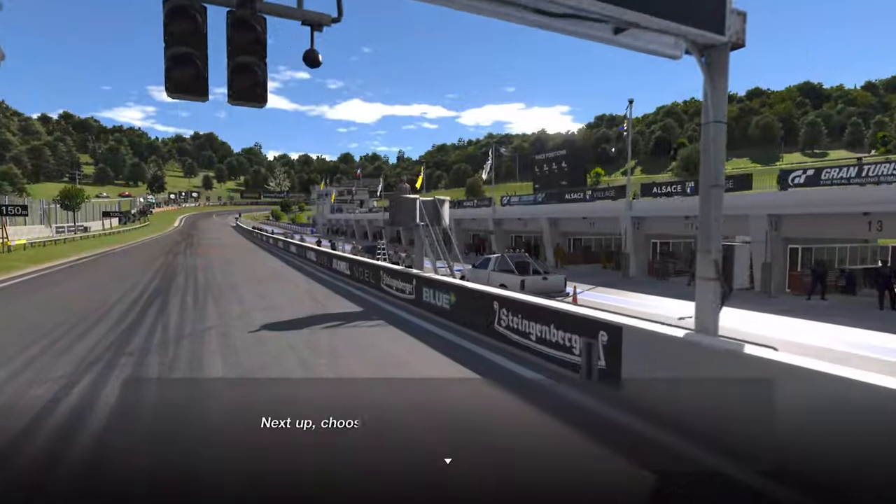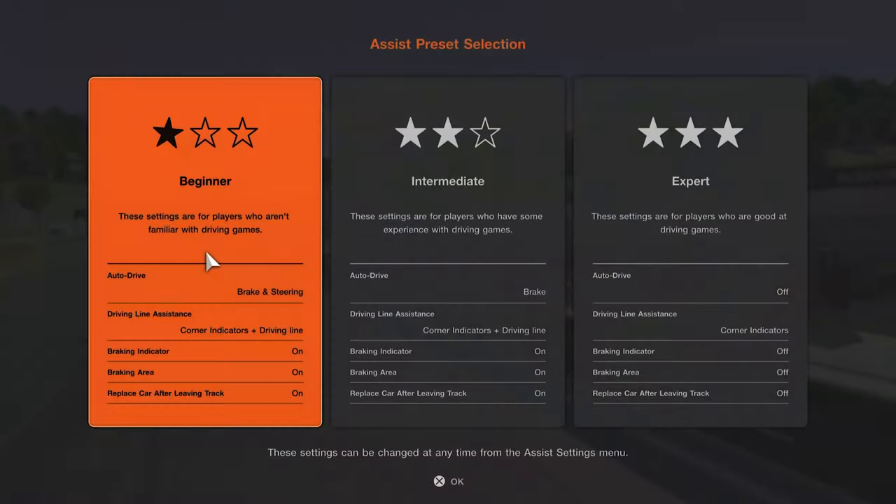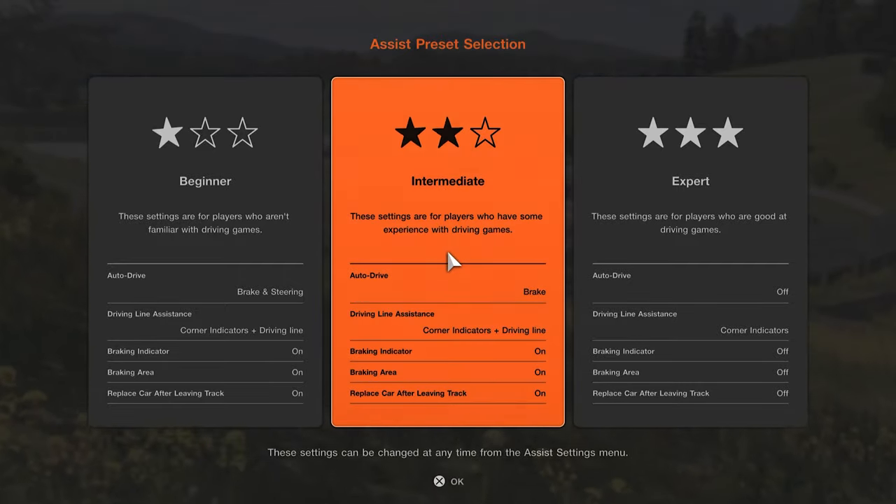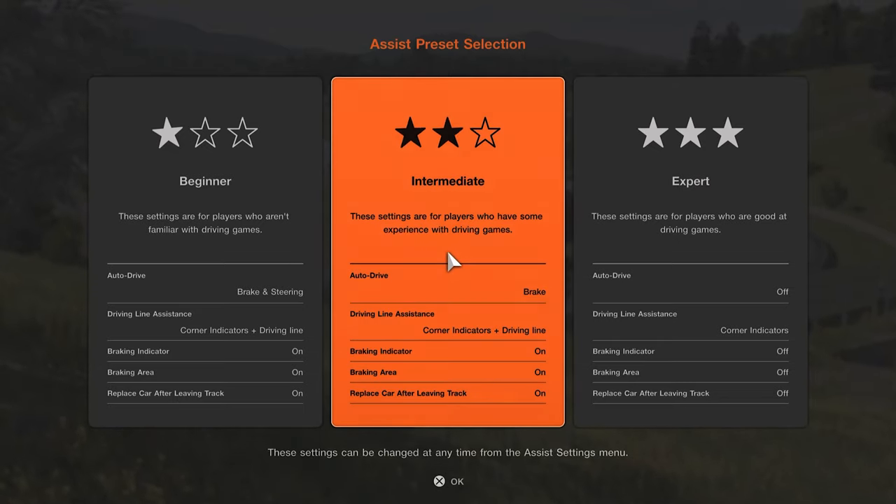Number 7: at the beginning of the game, Gran Turismo 7 asks you to set up your difficulties and your assist settings. There's assistive turning, brakes, driving lines, and braking zone visual assists, all of which will help beginners get to grips with the game. If you didn't have the assists on in the beginning like me, feel free to just revisit those settings when it gets a little difficult, because there's no shame in that whatsoever.